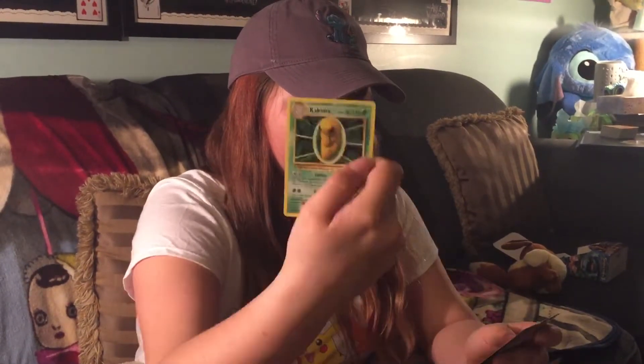Electabuzz, Drowzee, Staryu, Energy, Growlithe, Electabuzz Holo, Arcanine, Trainer, Kakuna, Trainer. No EX card. Braxton, like always.